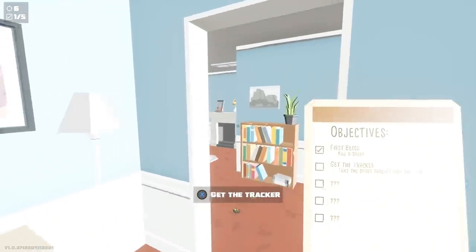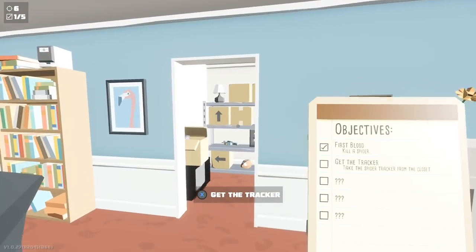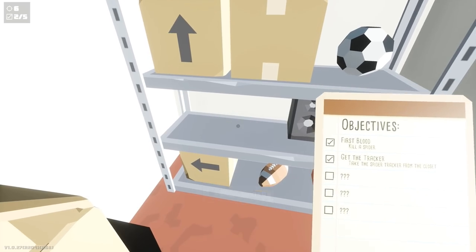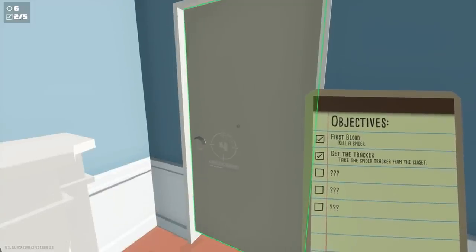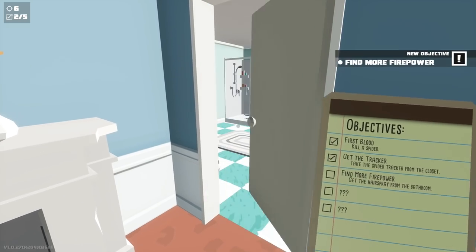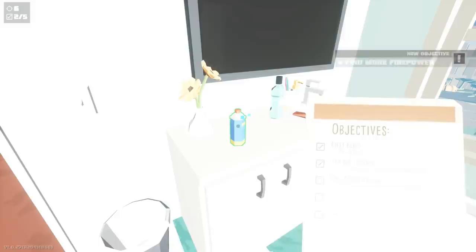I went ahead and did all of the objectives and killed the spiders to unlock the different doors, so this is basically going to be a straightforward walkthrough showing you the location to the collectibles. Starting off in the little closet here you can pick up the tracker, then turn to your right and if you've killed enough spiders you'll be able to unlock this door. Head into the bathroom and on the counter there's going to be some hairspray, so go ahead and pick that up.